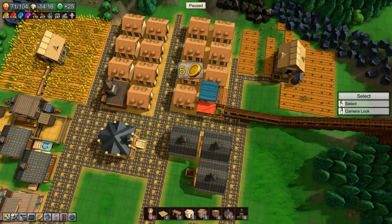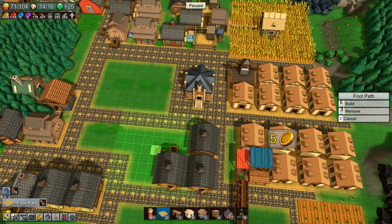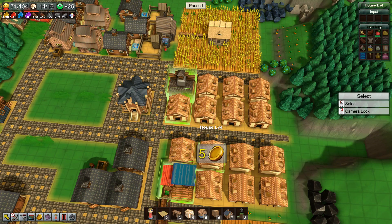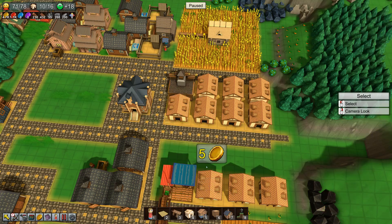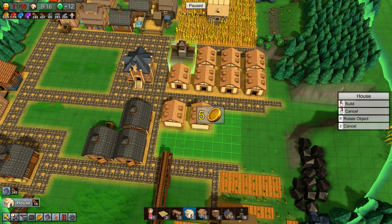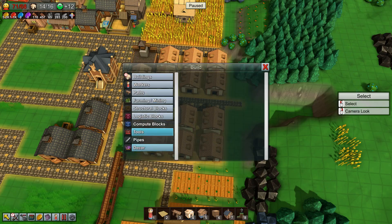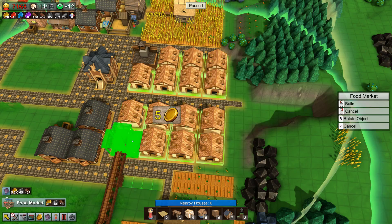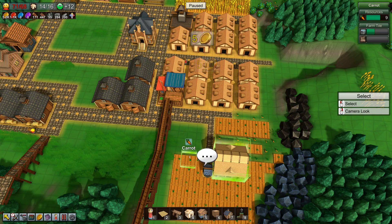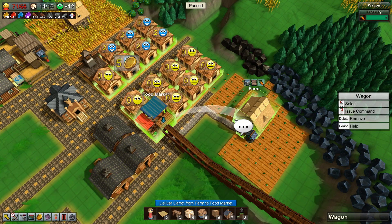There are so many things I would like to fix. Houses — all of you — that's an easy fix. We can move them like so, put them in a line. This one can face this way, and the food market can face this way. That should be fixed. There was somebody — you're gonna keep taking carrots into the food market.